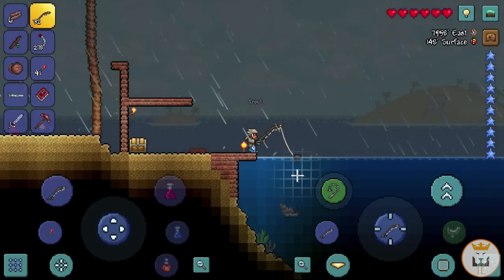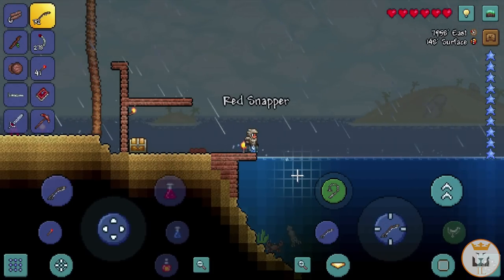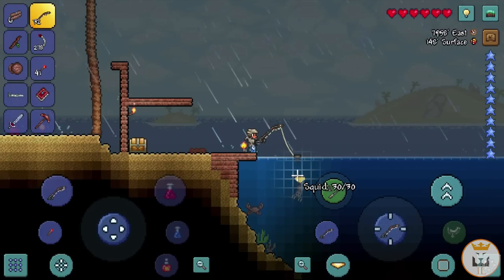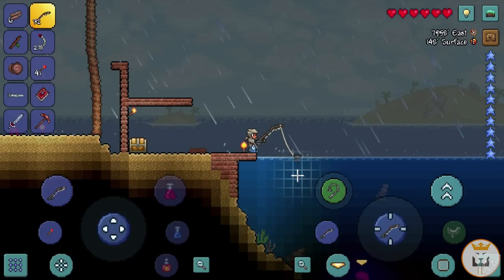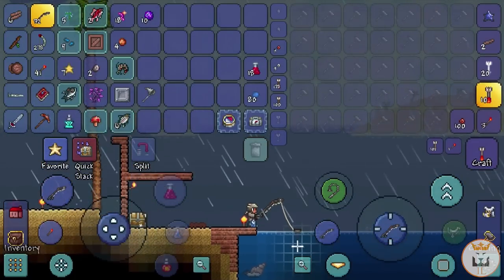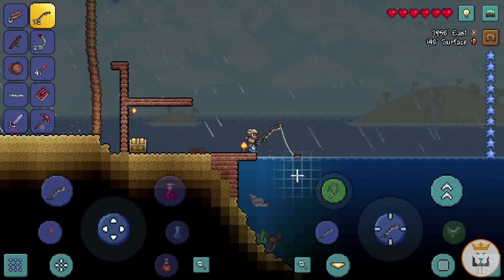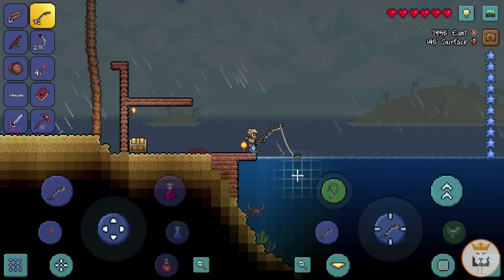We're going to save the crates for hard mode. We'll probably get a lot of trouts, which is annoying, but hopefully we get the Reaver Shark. We have 32 bait, it's raining, and we have like 35 bait power. By the way, the Dye Trader moved into one of my NPC houses, so I've got no spare NPC houses — I'll have to make another one. He came because I picked up a strange plant everyone kept talking about in the comments.